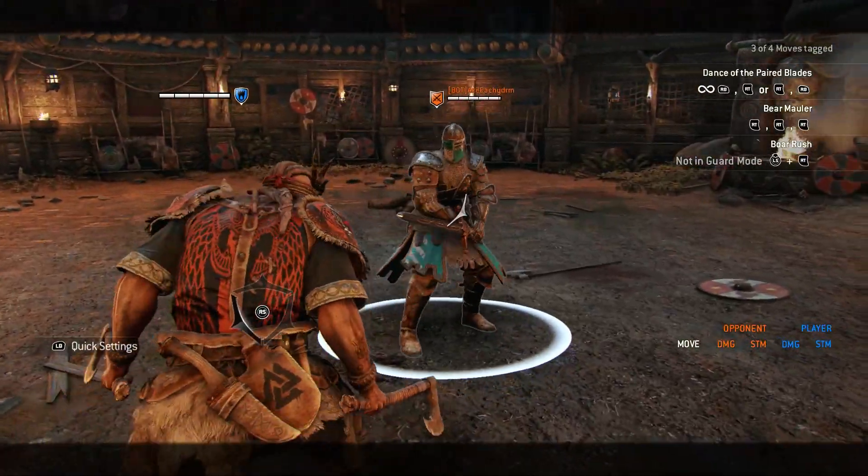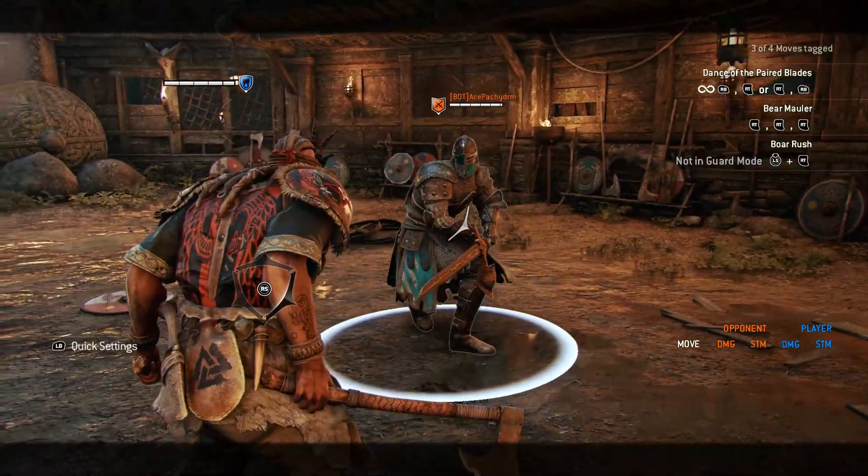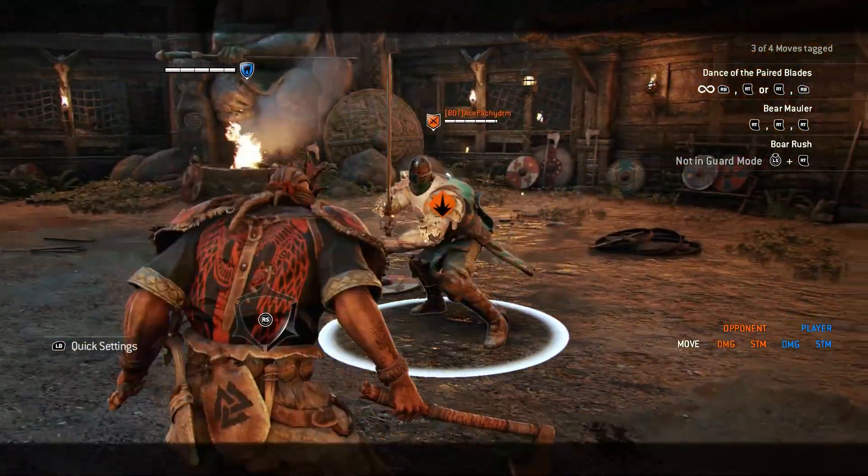On Berserker you can do the dodge side attacks. However a better option will again be to dodge to the side and then guard break instead.